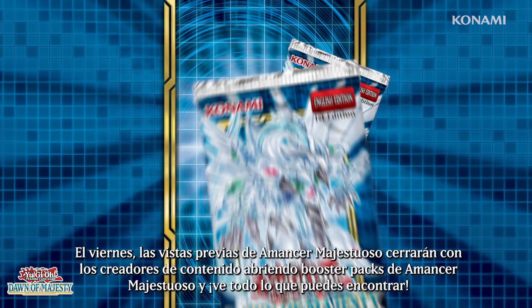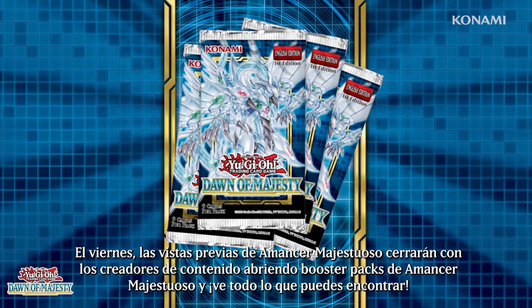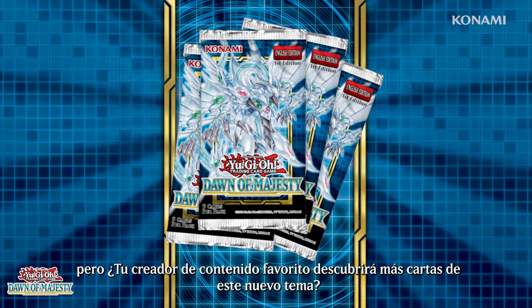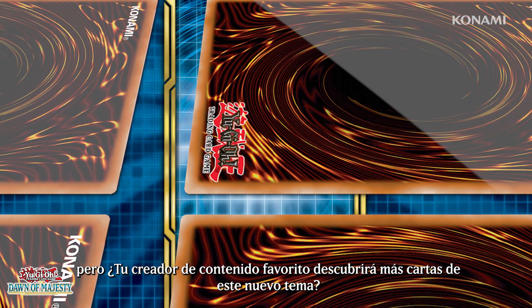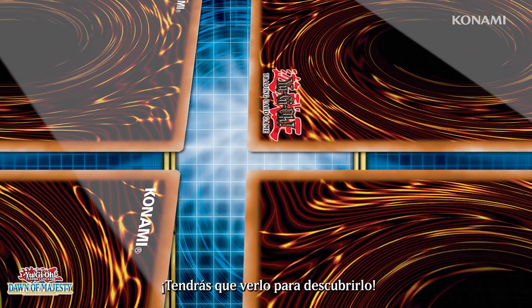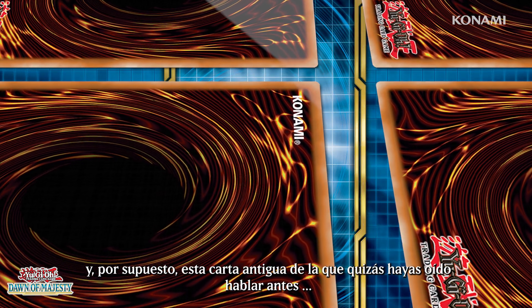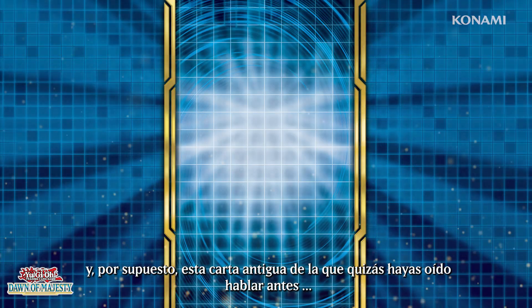On Friday, Dawn of Majesty previews close out with content creators opening up Dawn of Majesty booster packs and seeing what they can find. You already know about B Trooper Scout Buggy from the world premiere B Trooper theme, but will your favorite content creator discover more cards from this new theme? You'll have to watch to find out. I can't wait to see what all you duelists out there do with these new cards. And of course, this one older card that you might have heard of before.